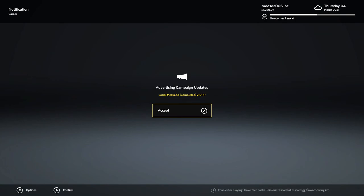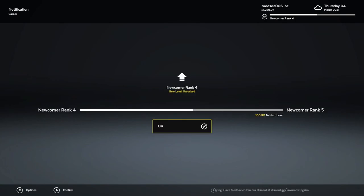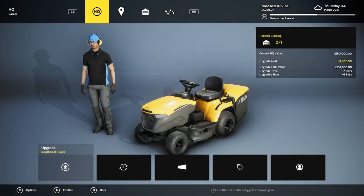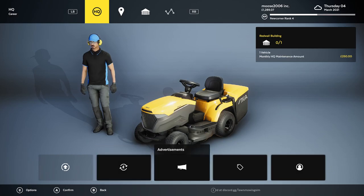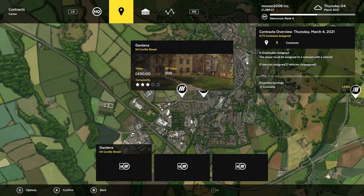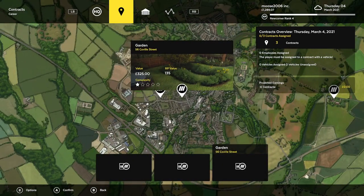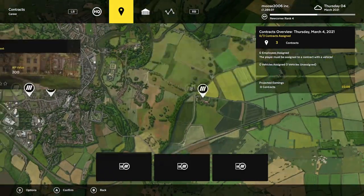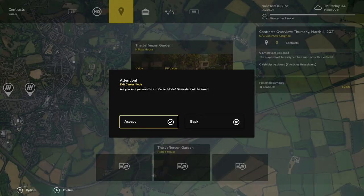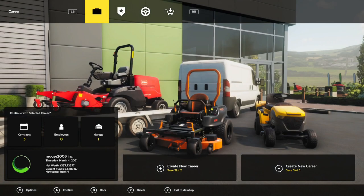Advertising campaign gave us 210 RP. New level unlocked. Amateur challenge unlocked. Cool. Let's look at our map quick to see what we unlocked — just more gardens. That's what we'll do next time. Thanks for watching everyone. We'll mow a little bit more next time. Like, subscribe, comment below if you wish, and have yourselves a very nice day.